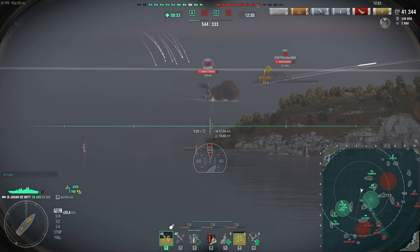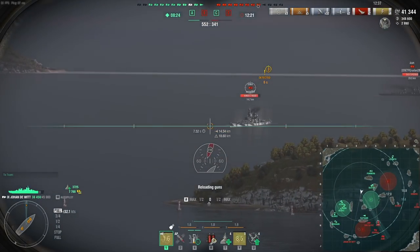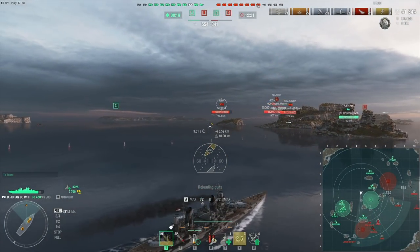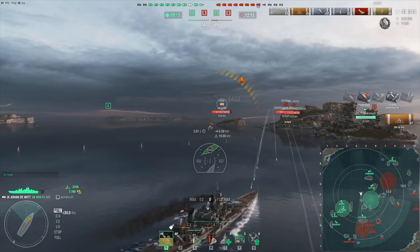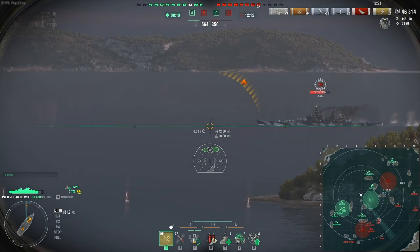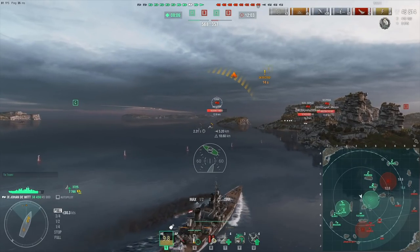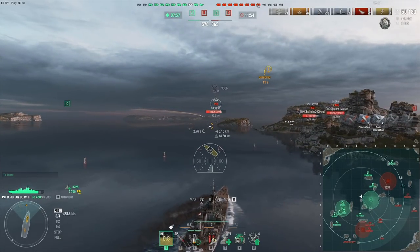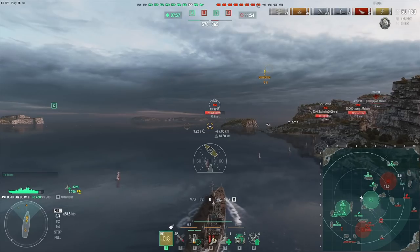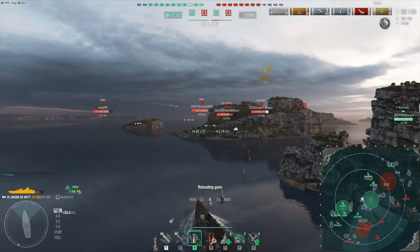That was a very embarrassing salvo — I missed an Iowa. She went sideways too quickly. These are 240 millimeter HE shells which means you can penetrate 40 millimeters of armor with HE. Therefore Iowa's and other US battleship deck armors — the Montana, Iowa, Missouri, and North Carolina — you should be able to penetrate their deck armor, so HE should deal quite a lot of damage to them. On top of that there's the fire chance that we seem to have quite a lot of.